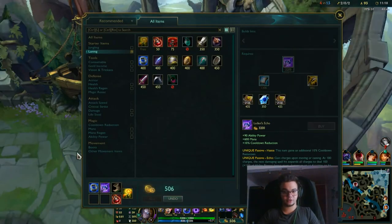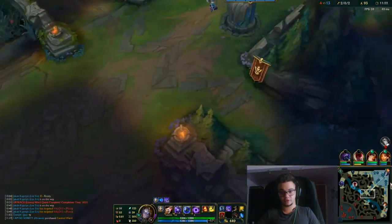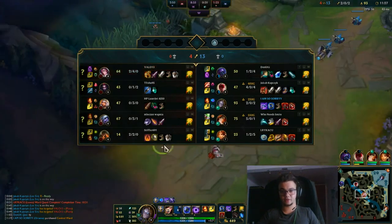Her E is a shield — abuse that shield whenever you can. I'm going to get another vision ward because they took that away from me. I'm going for Rabadon's because I'm so far ahead right now, as you can see in farm, in kills, and in assists.